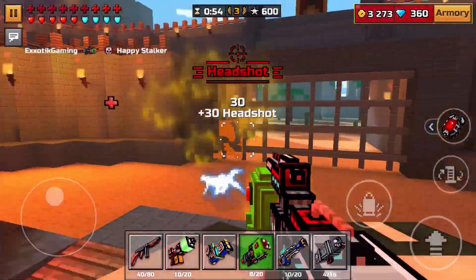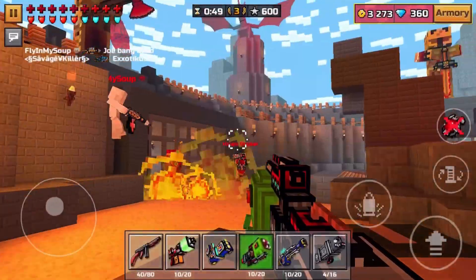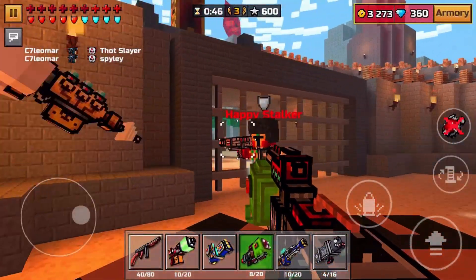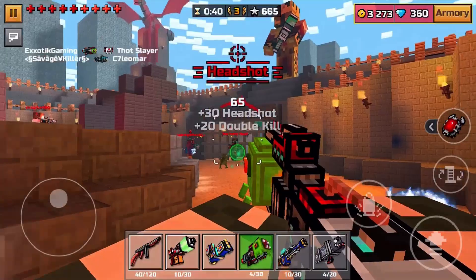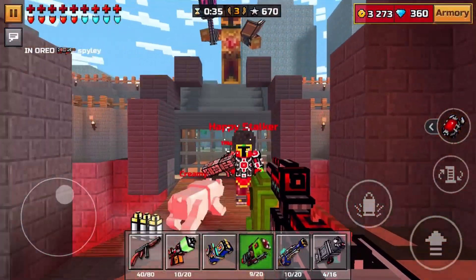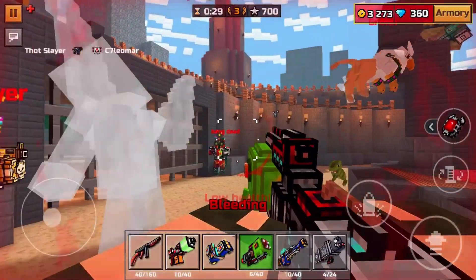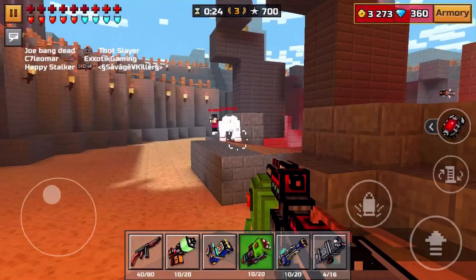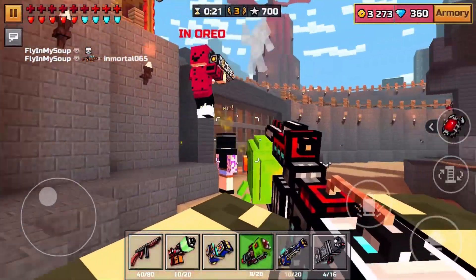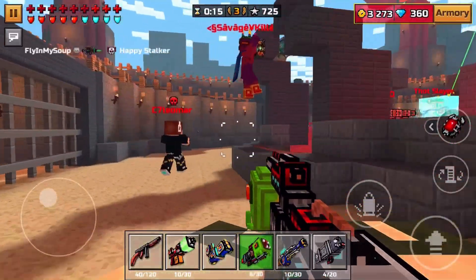This thing just wrecks enemy players — it's insane. Happy Stalker right here doesn't even stand a chance and he's a Judge user. So if somebody's using the Judge and you're still consistently taking them out, you're going to get a heck of a lot of kills in a really short amount of time, and probably some of the best gameplay you could imagine for a special weapon in Pixel Gun 3D. This weapon looks really freaking cool in first person mode too — you can see the monster's head firing at will, destroying enemy players. It's like the monster vomited, throwing up a green glob that just destroys the enemies.